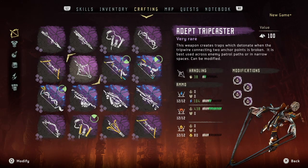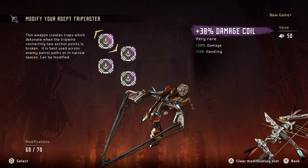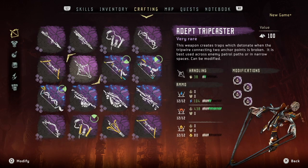Next, we have the trip caster. I use this weapon mainly for crowd control when I'm fighting, say, 6 sawtooths or something like that. To be honest, I find myself never really using the shock nor fire wires, and instead use the blast wire like 99% of the time, so I equipped 4 damage coils with just a bit of handling as a secondary attribute to max out the damage.